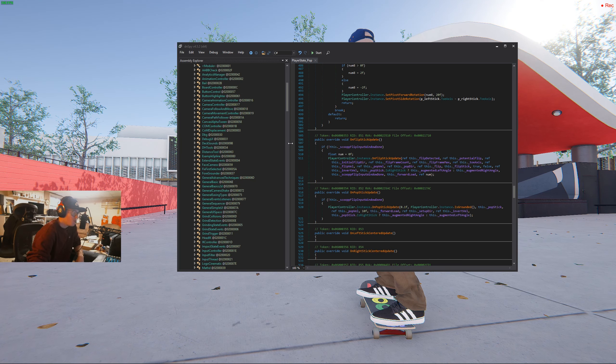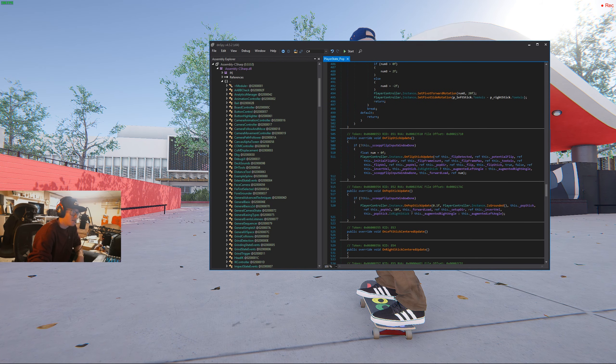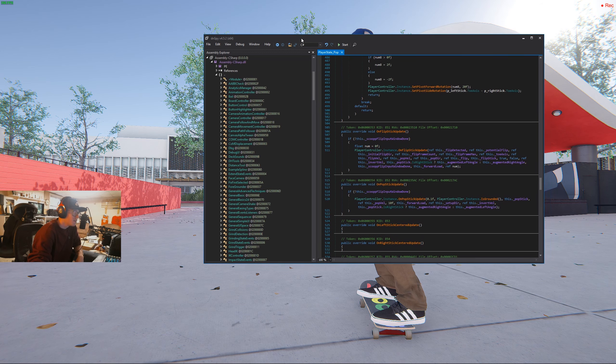This is a super quick, super fast tutorial on disabling auto-catch in Skater XL, if you want the game to be a little bit harder, like I do. So you're going to need this program, DNSpy, which is used for decompiling code.